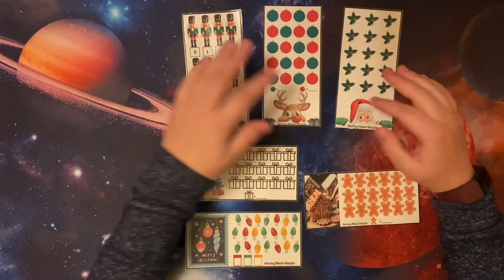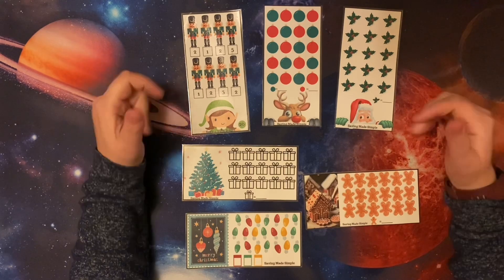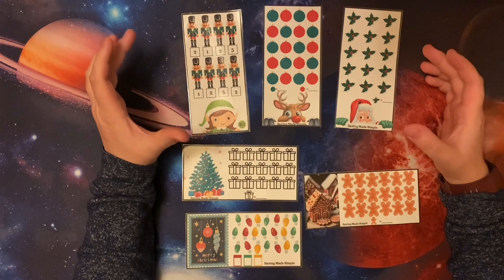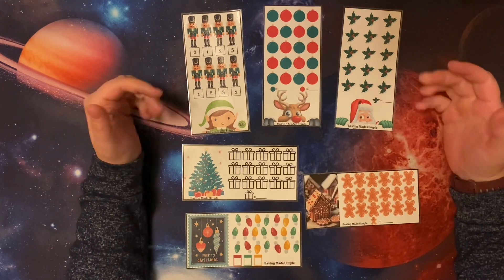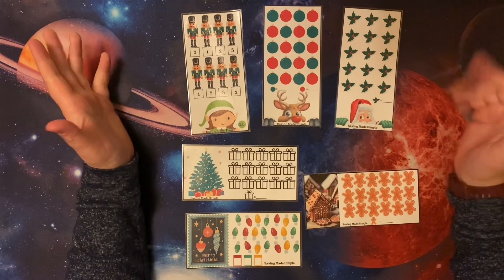They will be available as a PDF file. And of course, they also come as freebies with every order. Or you can get the mini savings challenge packs, and these could be included with those as well.